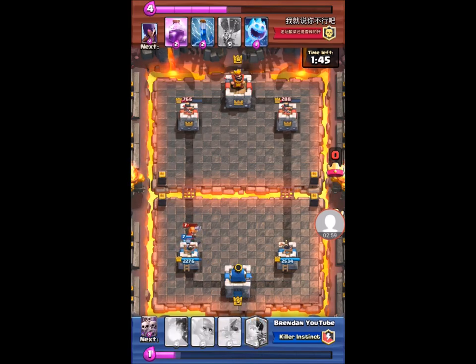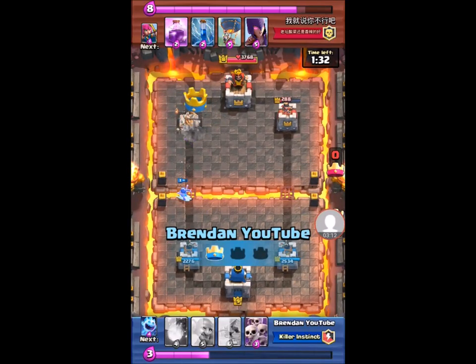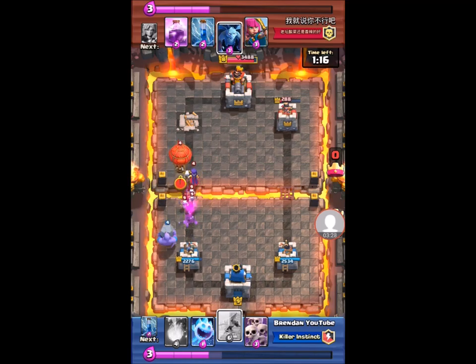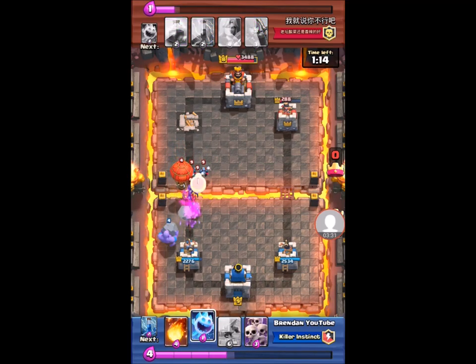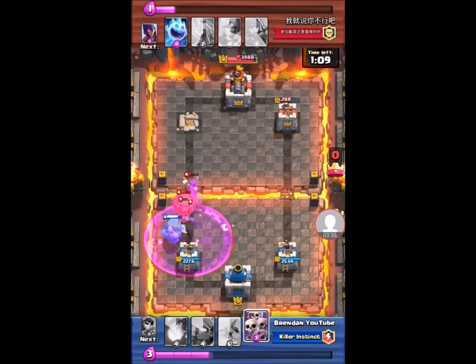I stop his Valkyrie because she can do some pretty good damage, and now I'm sitting at three elixir while he's at seven. It looks like I'm going to take his tower — yep, I took his tower here with the Princess and Mini PEKKA push, which is really overpowering. Looks like he's going to put a Witch down on top of my Princess — yeah, so he countered my Princess with the Witch, and my towers are nearly at full health except that one.